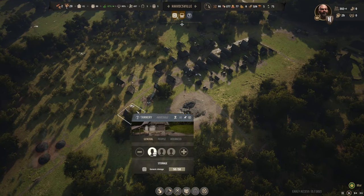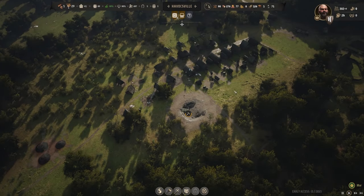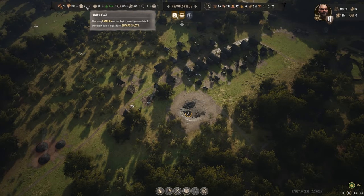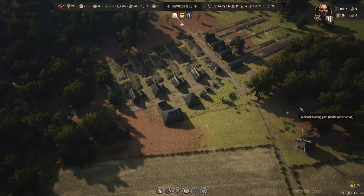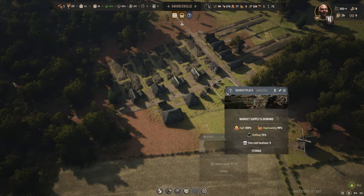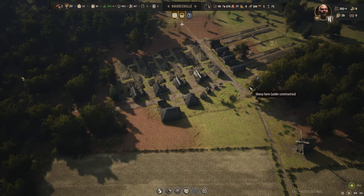What we have to do is check if our Sawpit is full — it is not, it's at 89% on top. Regional Wealth is doing great. So we're going to use our Regional Wealth to jumpstart our pastures. We'll have our Livestock Trading Post and our Sheep Farm.